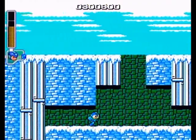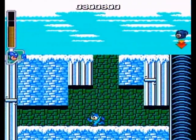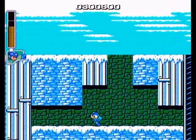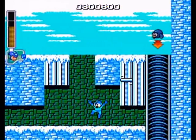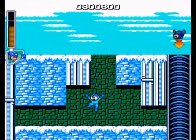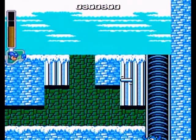I'm holding left, but watch what happens if I jump — see that? You automatically lose that forward momentum on the ice. So on icy surfaces like this, you're best off in the air rather than on the ground in terms of control.